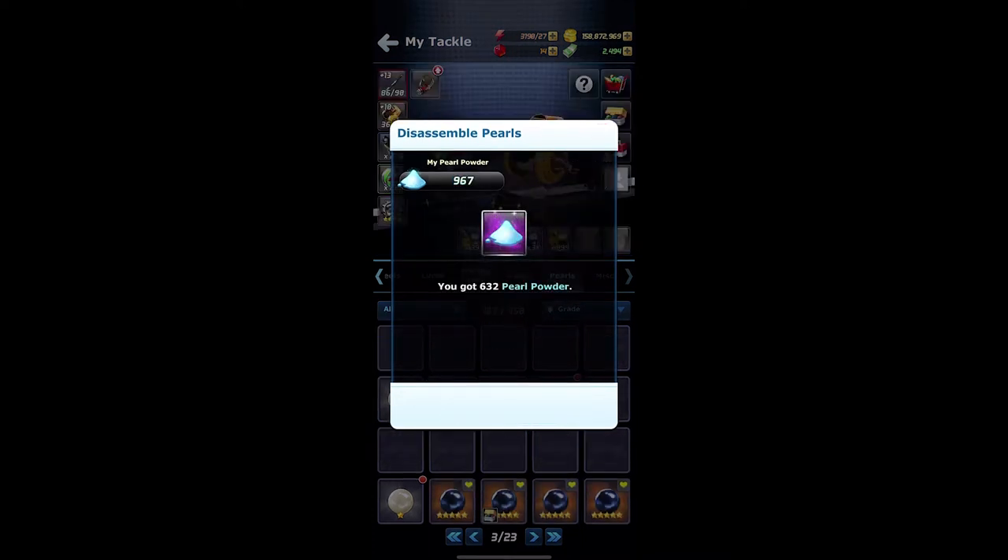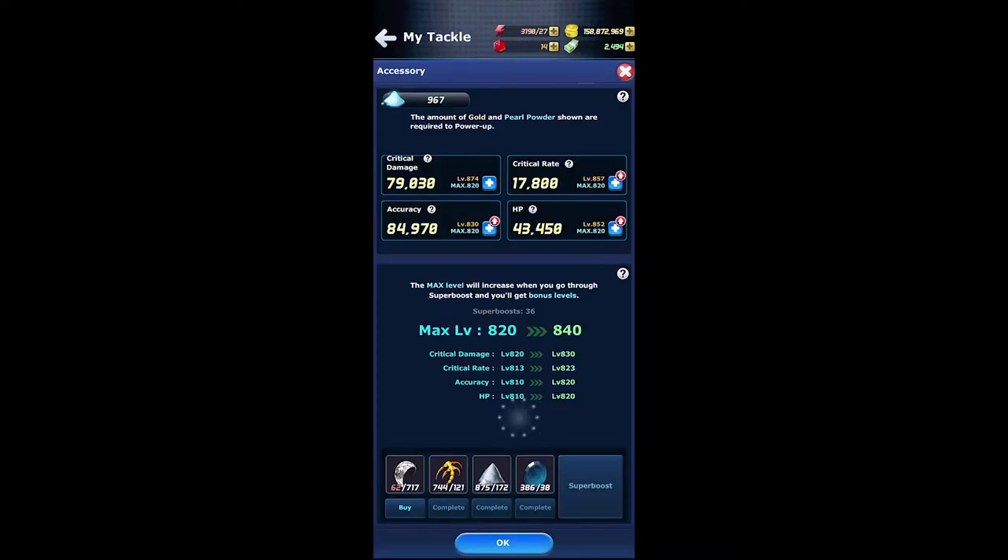Once you have the required pearl powder, you can then use that and gold to upgrade your accessory. There's actually a maximum level in which you can raise your accessories to, and you can raise this cap through super boosting. Whenever you super boost, your max level will increase by 20 levels, and you would also increase everything by 10 levels.